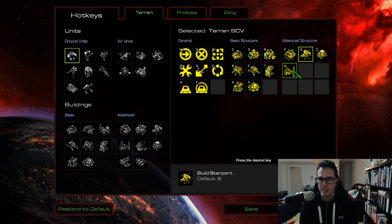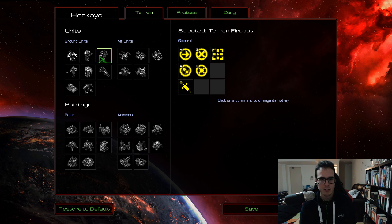In advanced structures, likewise, I've left most of them. The only one I've changed is the science facility — took that from I and moved it to C. Moving on through the units.